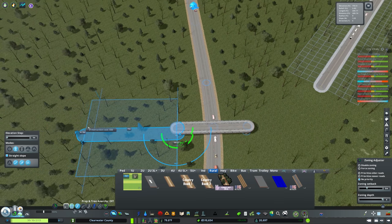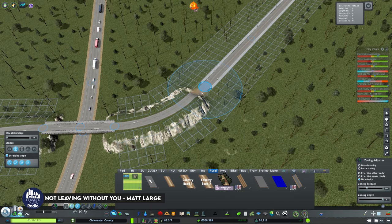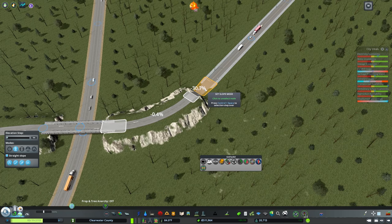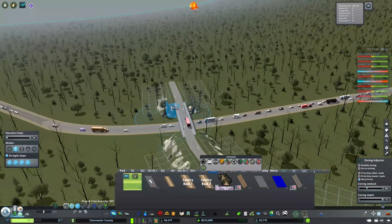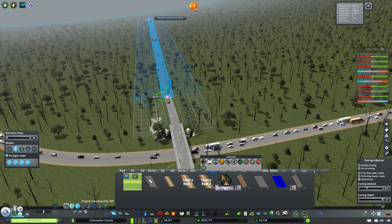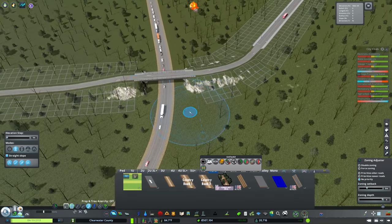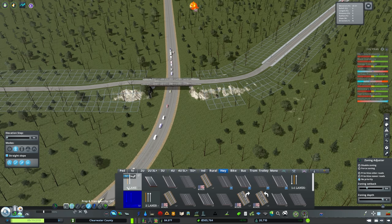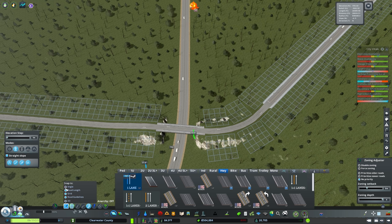We'll bring this down to ground level, go out about ten, and do the exact same thing on the other side using roadway guidelines. I forgot to slope it, so we'll use Node Controller and the sloping tool in Unified UI to clean that up. We can also send this off into the abyss and make an outside connection out here to bring more activity into this area.